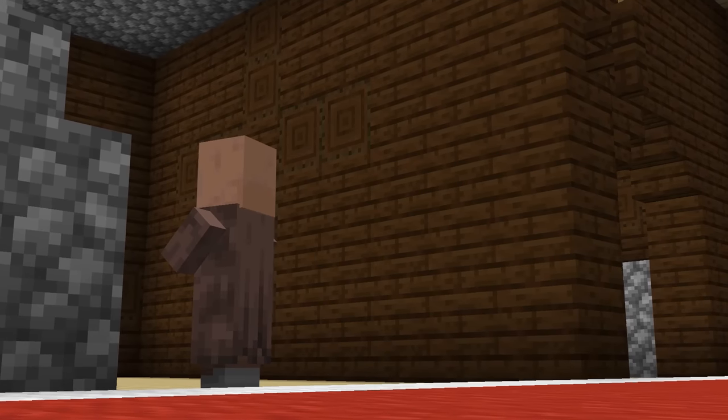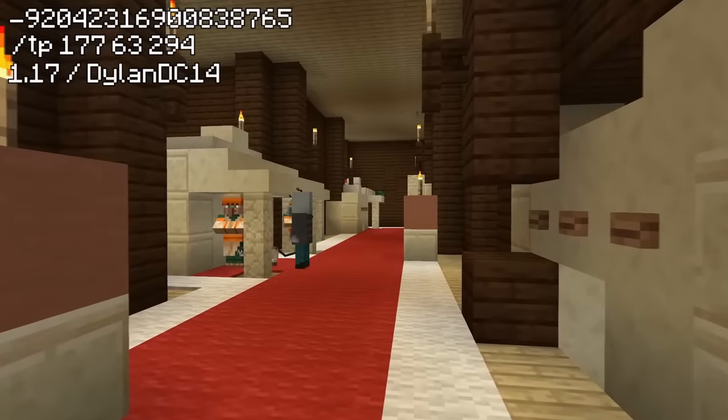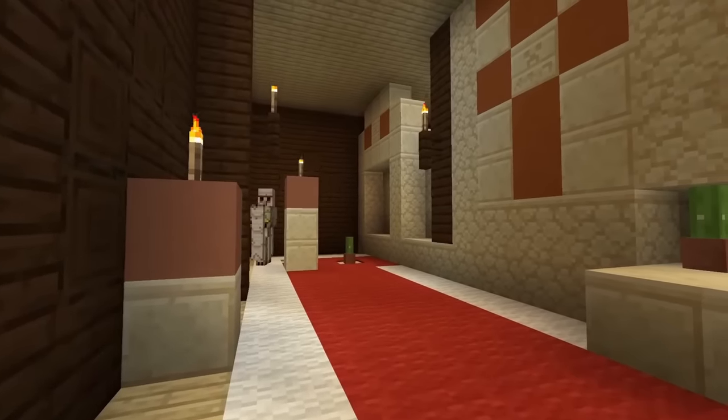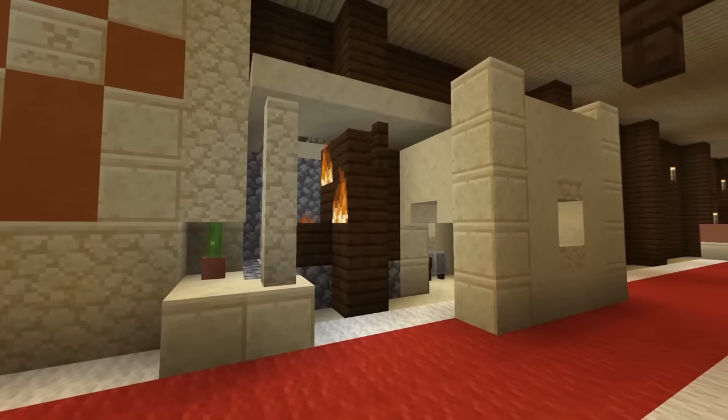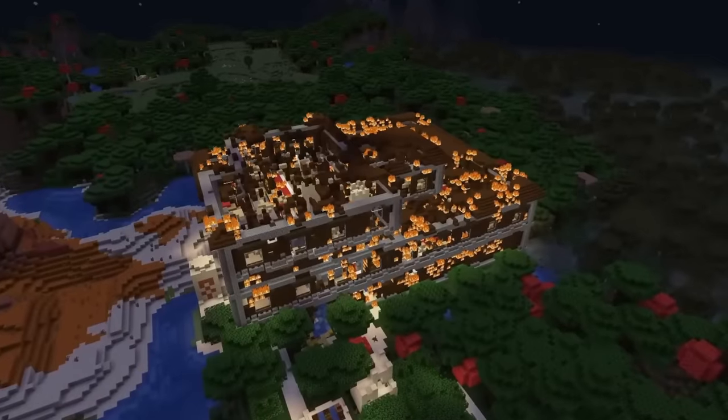But what happens when a seed like this goes wrong? On this seed, the same thing happened — they built their entire city and desert temple inside of the mansion. But instead of low-key chilling, they used their blacksmith's lava source to burn down the entire mansion without lifting a finger.